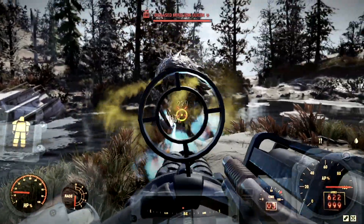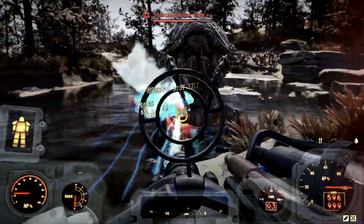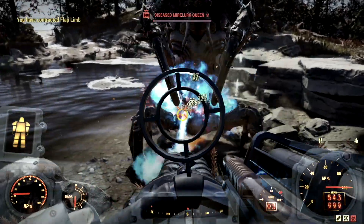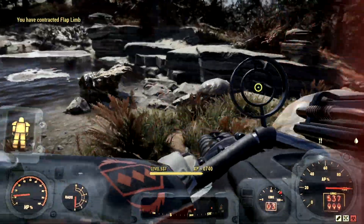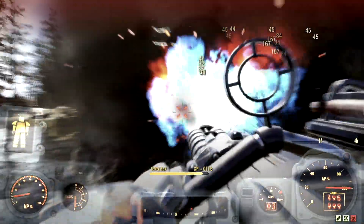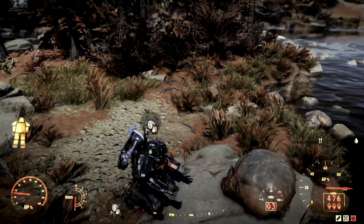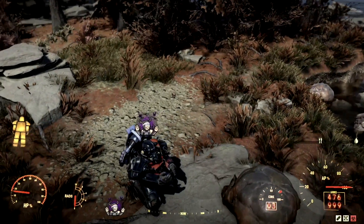The next target is a level 100 Diseased Mirelurk Queen — she's a man-eating bug so she's got to go. Look at that health just drain — Jesus Christ — and just like that the Mirelurk Queen is no more. Let me take out these poor guys and pray for these poor souls: 'Dear wise Mothman, I pray that you look after all these disgusting Mirelurks in their afterlife.'